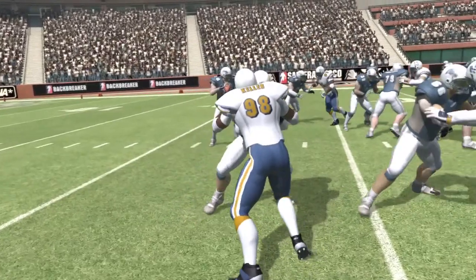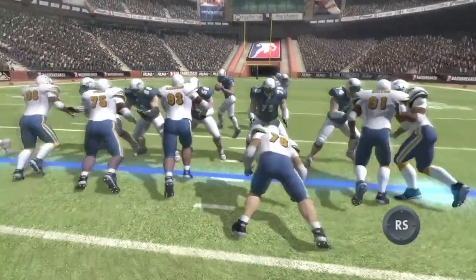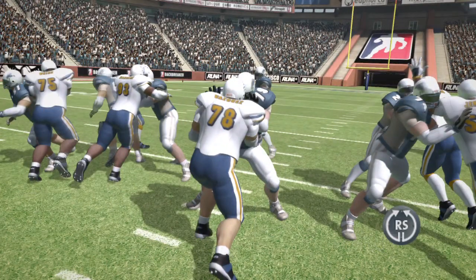Understanding D-line interaction and blocking in Backbreaker is key to deploying a lethal defense. To defeat a block, flick the right stick to rip left or right. A circular gesture on the right stick performs a spin move.